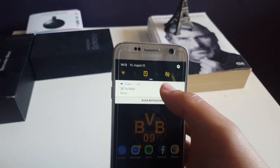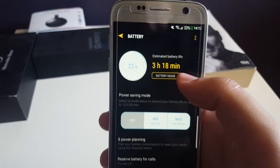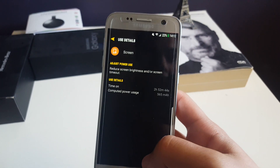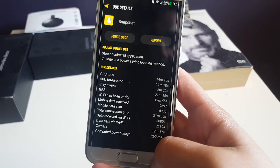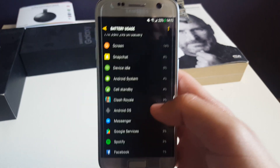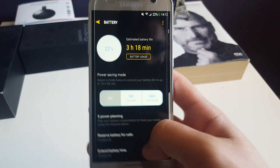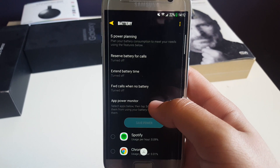The battery life has been very good for me. As you can see, I've got 22% and I've been using the phone for 17 hours and 35 minutes with a screen-on time of almost 3 hours — so probably 3.5 to 4 hours total. I'm using a lot of Snapchat, which is a big battery drain because it uses location, camera, and mobile data, plus Crash Royale, Messenger, and Spotify a lot during this battery cycle.